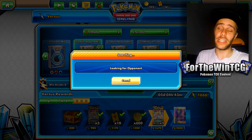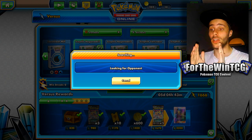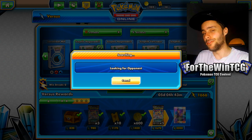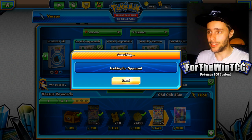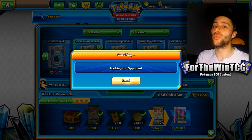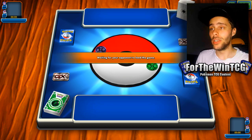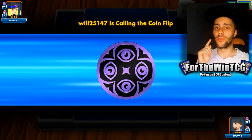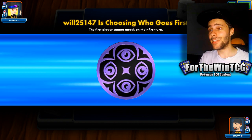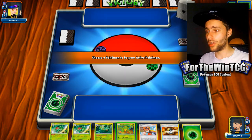This is a pretty decent list when it comes to its concept, and the concept is very simple: Naganadel accelerates energy from your discard pile to it, and that amplifies Sceptile's damage. We need a good amount of Naganadels, a good amount of Sceptiles, and to be as consistent as we can. You can play this as a Shrine list, but I'm playing it with more consistency, running Professor Elm's Lecture and Tapu Lele. We also have a Virizion GX tech in this deck, which hits some good damage by just playing a supporter.